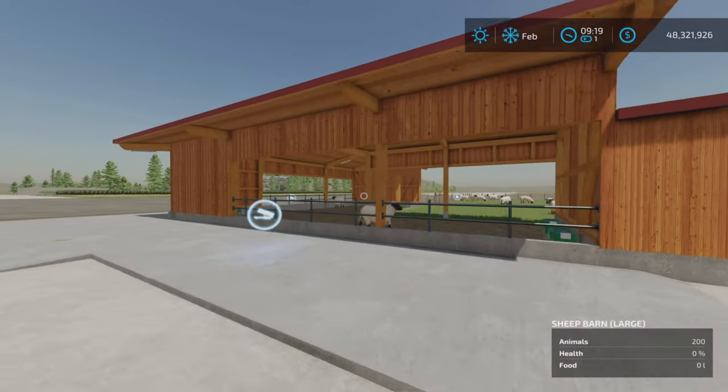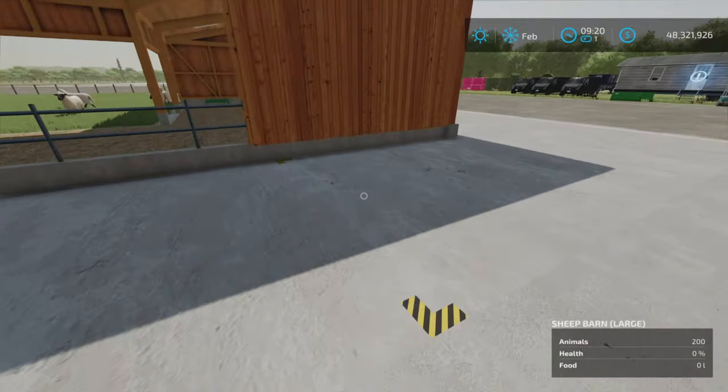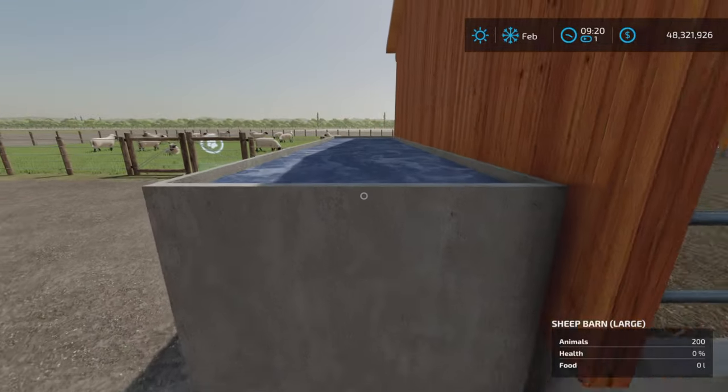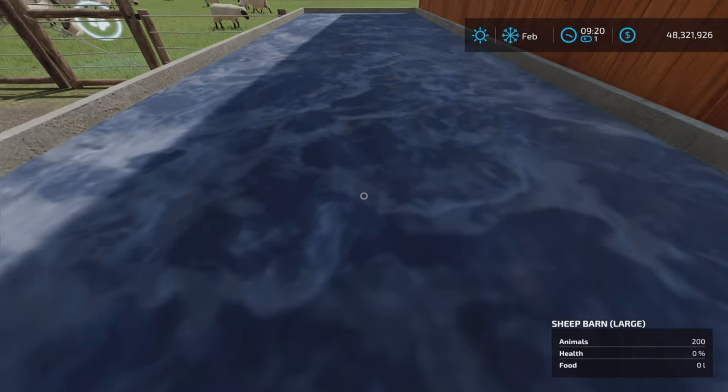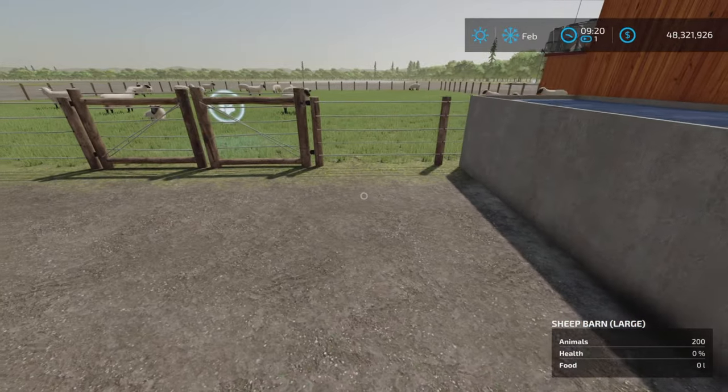Let's have an overview. Food goes in two different places. Looks like the wool spawn point is here. There's a water point here too, but water is automatically supplied.